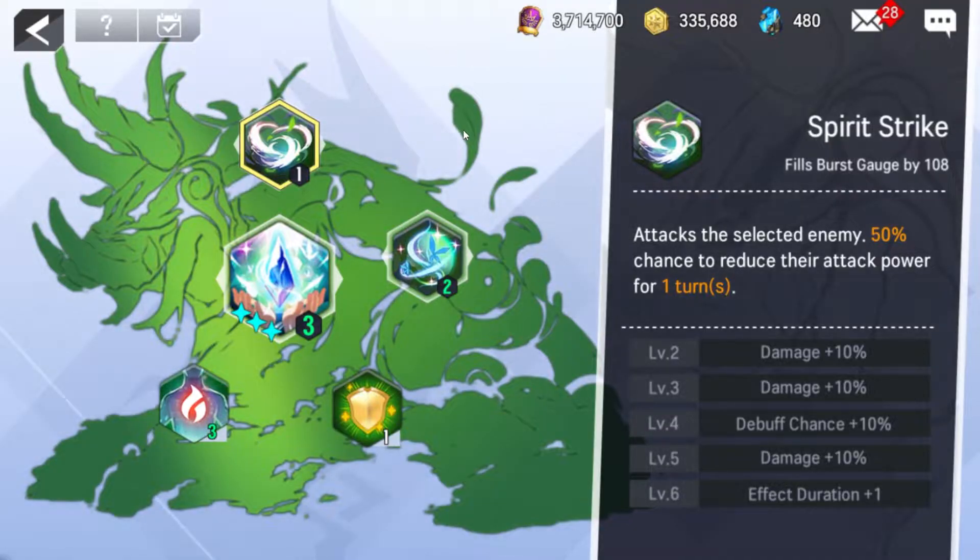Her S1 is going to be her only damaging skill, but she's a Cleric so she's not really going to be using this for damage. This one attacks a selected enemy and has a 50% chance to reduce their attack power for one turn. This goes up in damage for the first two levels, then gets an extra debuff chance up to 60% on level four, some more damage, and then ups the debuff duration to two turns. More effects can be added to this via her relics, but we will get to those in due time.